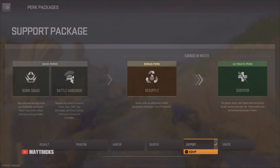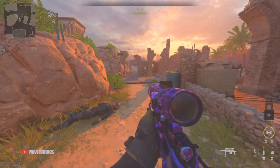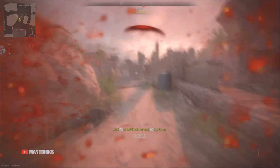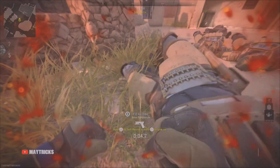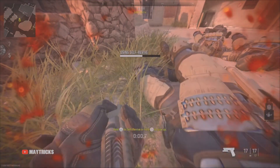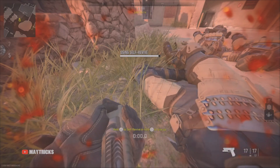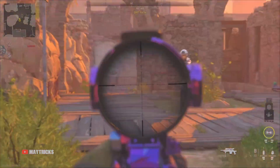Now, all you need for this glitch is the survivor perk and then you can do this glitch. It's really easy, super easy. Get downed if you are on a tower or behind a wall or something and then start reviving yourself. Then crawl over to the weapon you want to pick up, pick it up and revive yourself again. That's completely the whole glitch. Now you can hold 3 weapons in your classes.